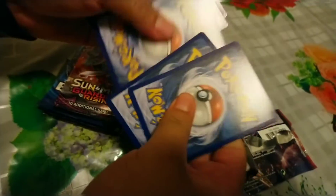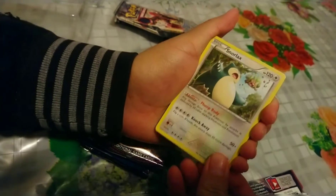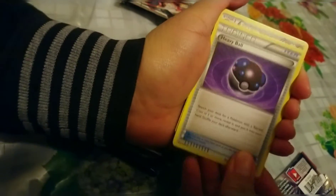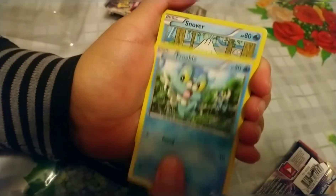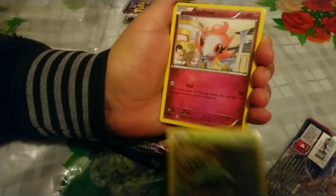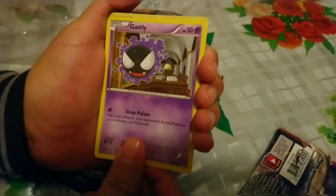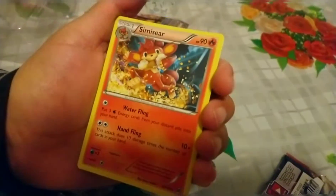One, two, three to the front and we got a Snorlax, Heavy Ball, Froakie, Snover, Cacnea, Spritzee, Gastly, Bronzong, and a Simisear. We didn't get anything great on that pack either, so we still have four to go.